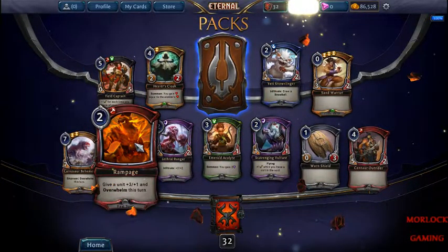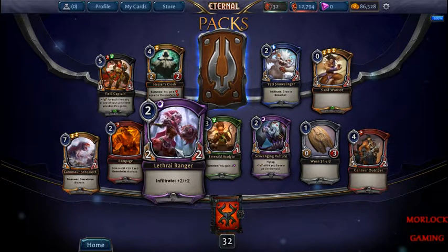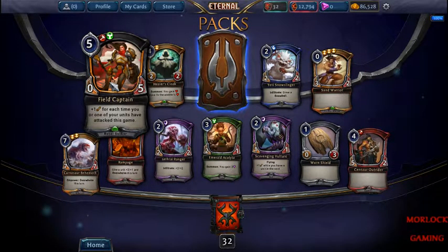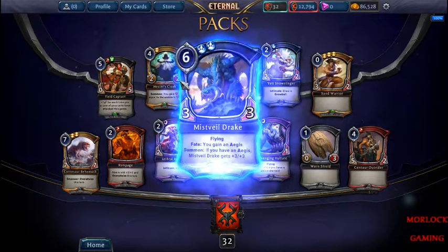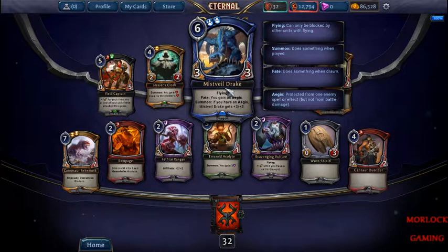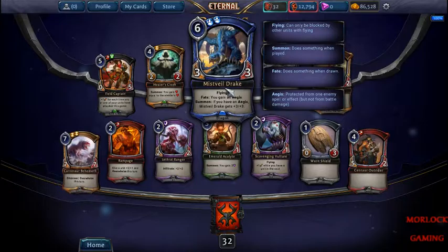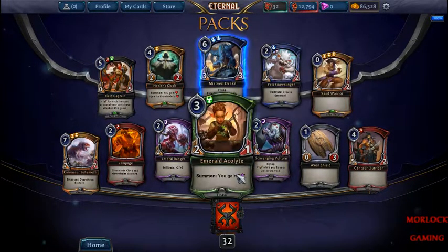Alright, big guy. I like this card, it doesn't see a lot of play though. Build Captain. This pack isn't all that good. I've been playing against a couple decks that use this — they get an Aegis on their avatar, and then this becomes a 6-mana 6/6 Fire. So that's pretty good.